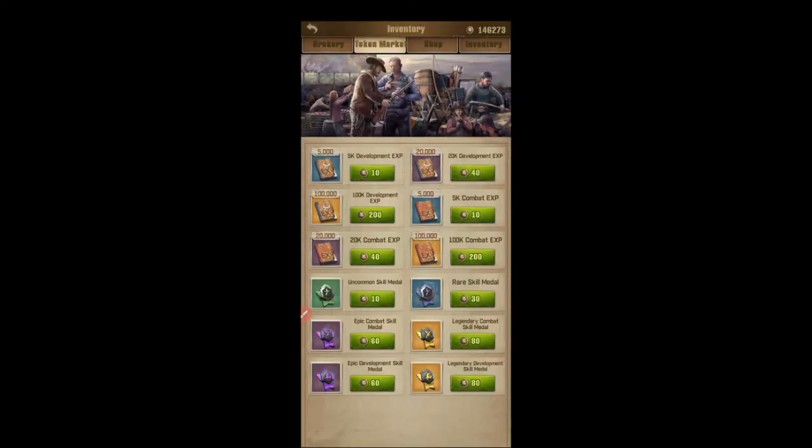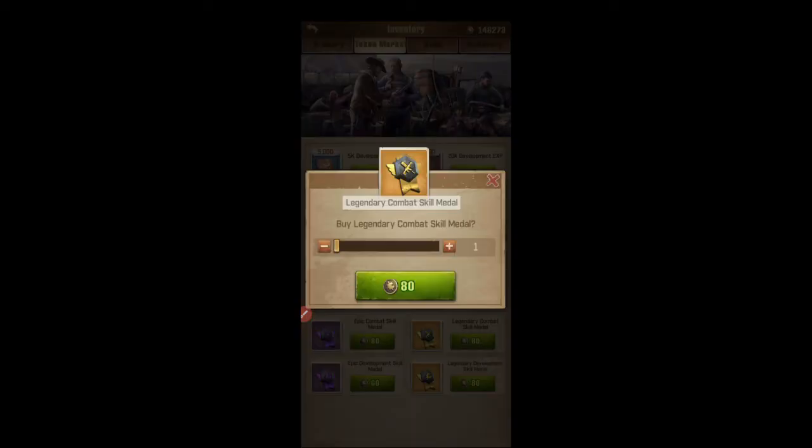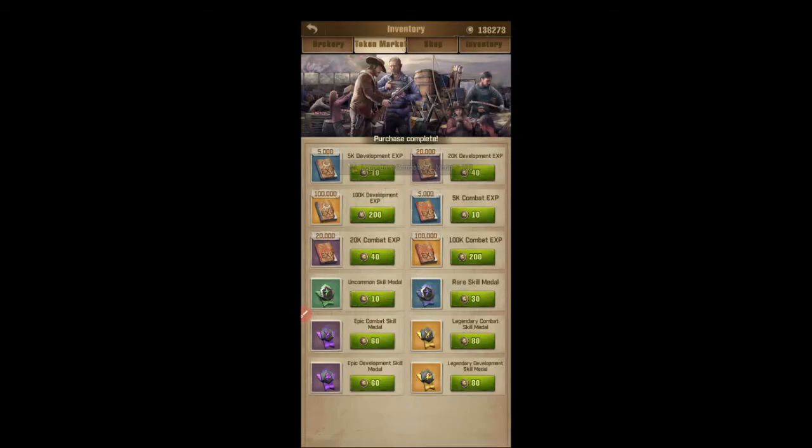We'll go to the token market and look at what you get from long range radios. I use the majority of my tokens on metals. It costs 80 tokens to get one metal, so 100 metals costs 8,000 tokens. With 80,000 tokens you'll get 1,000 metals, which would be needed to go from level 99 to 100.